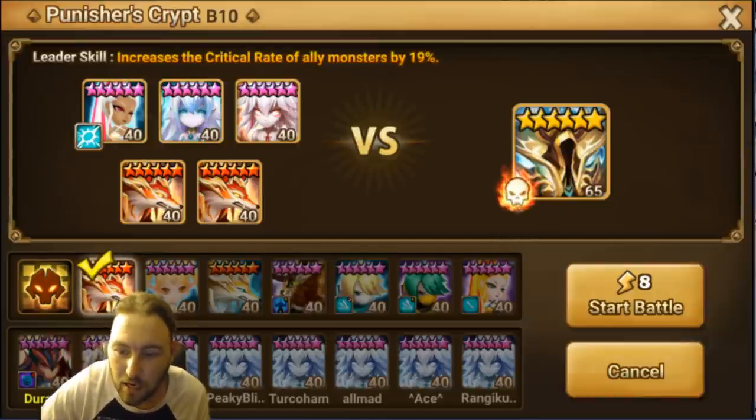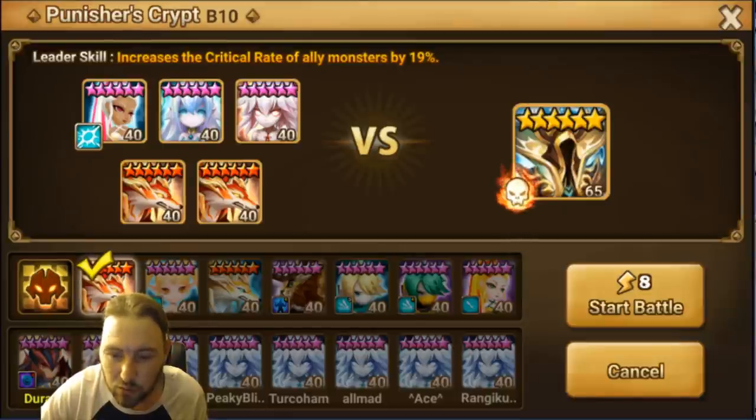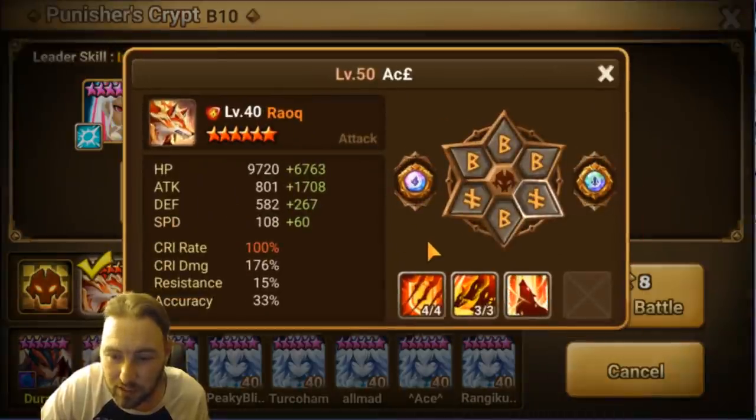We're going to get right into it — these are the runes on the Rocks. I'll try to talk about all the dungeons and how to improve on all of them. This is kind of the sweet spot I found for my account so I could speed-tune everything together, with enough damage for them to work in most content. Starting with Punisher's Crypt — you probably want a little more speed but these work fine. Rock number one has enough accuracy for Punishers and Steel Fortress — you only need 24 for those — plus 60 speed.